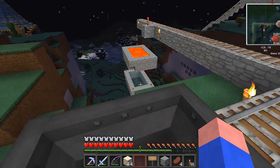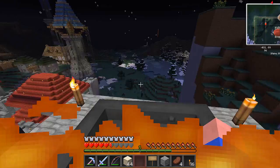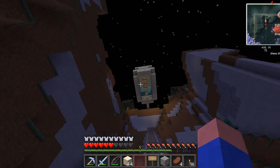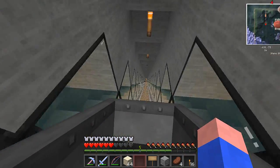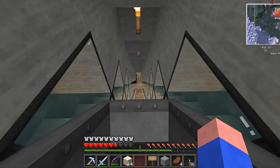I added something — I added some lava to the drop. Look at the water on the sides — it's supposed to make you feel like you're going faster.